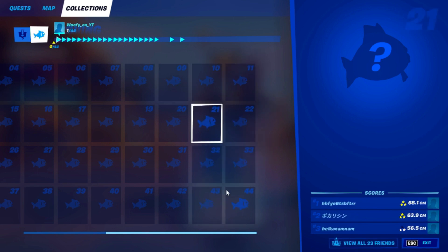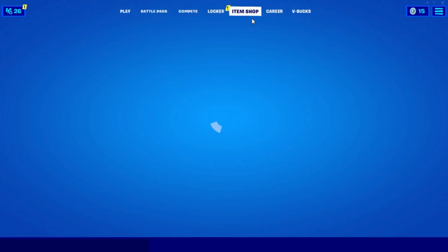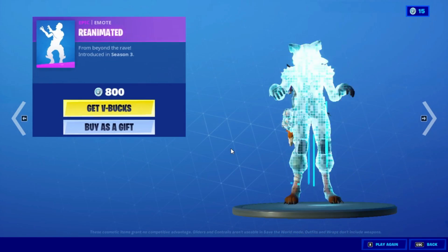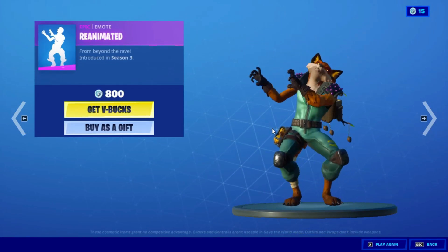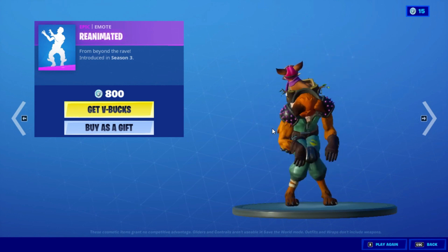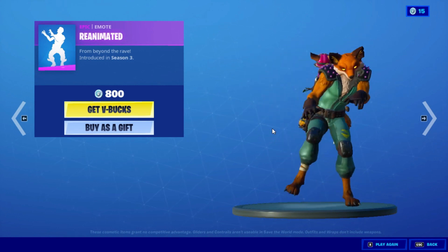After that, back out and go into the Item Shop. Find an emote — I'm going into Reanimate — and just let it play out for about 10 to 15 seconds and you'll be good to go.